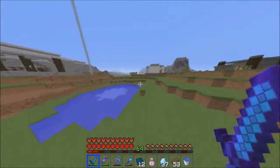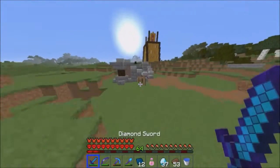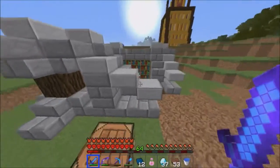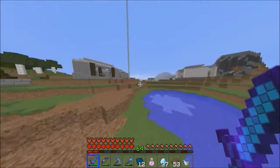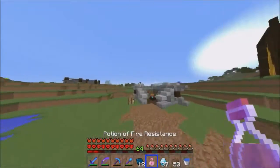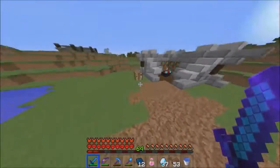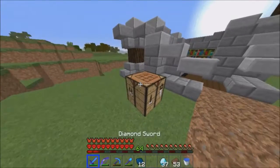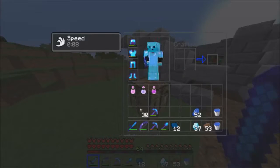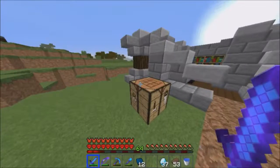Now we have 64 levels — a stack of levels — and an enderman chasing us around. To celebrate, we have our diamonds, and some books, and we're going to spend our levels on enchantments.